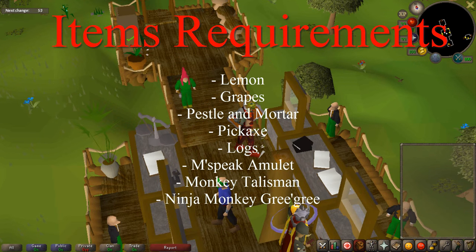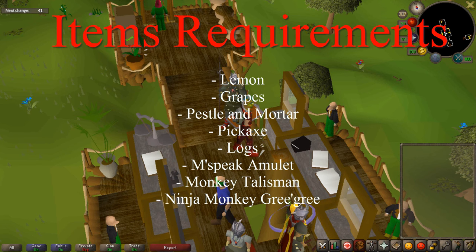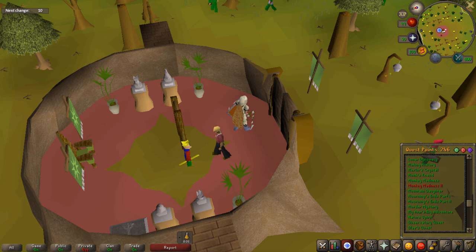For item requirements, you need a Lemon, Grapes, Pestle and Mortar, a Pickaxe, Regular Logs, a Monkey Speak Amulet, a Monkey Talisman, a Plain one, and the Medium-Sized Ninja Monkey Gree-gree. There are a couple of Ninja Monkey Gree-grees — there's the tiny one and the bigger one. You want the bigger one.